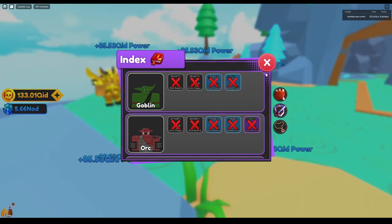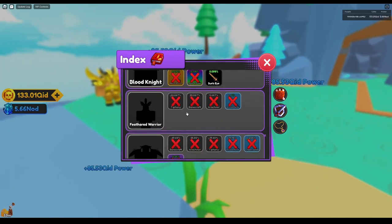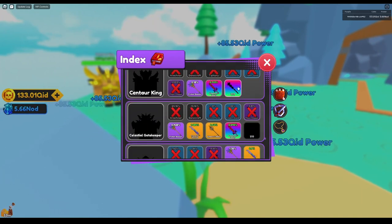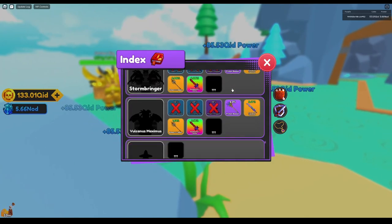Let's look at the weapon index for these new guys. We've got the Feathered Warrior — the early garbage guy. There's Thulu with a Magic Dagger, and the Centaur King with the second mythic, which I have not gotten yet. He is the only guy with that second mythic.